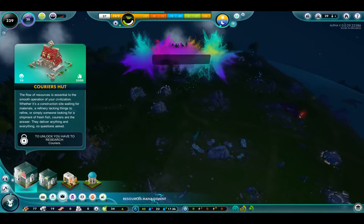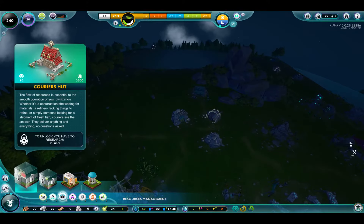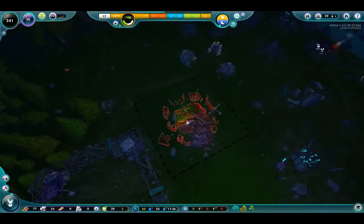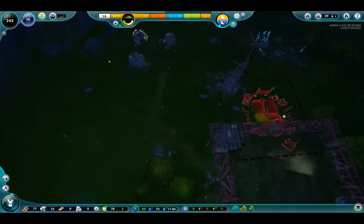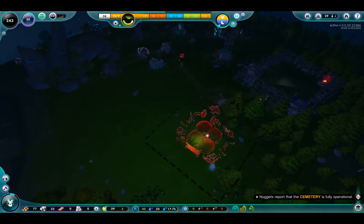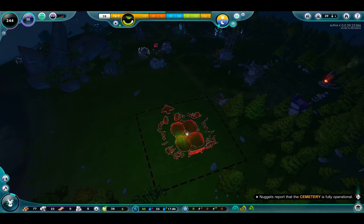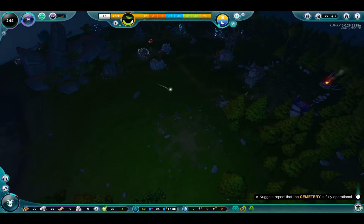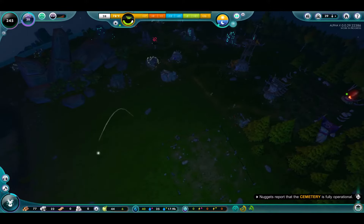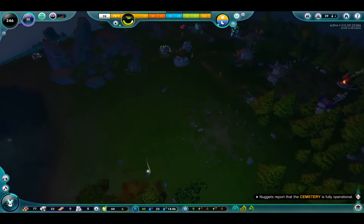We've got batteries and courier huts, which I'm not sure what that is either, but it'll be interesting to find out once we get to that point. Over here, kind of near to the cemetery, I want to build as much in grassland as I can for these larger industrial areas, so I'm not tearing down very much woodland. I don't know how large the refineries are either, so I want to probably try to fit a couple of them here.